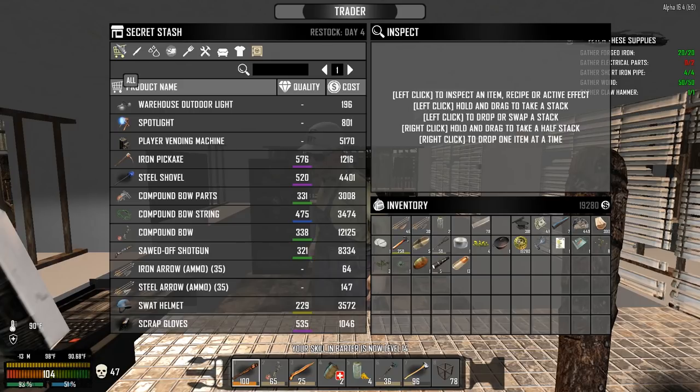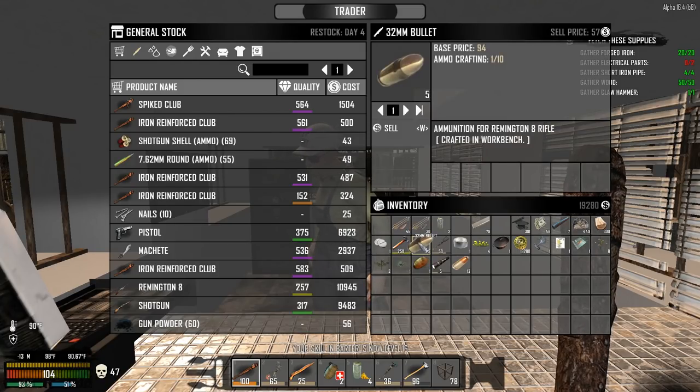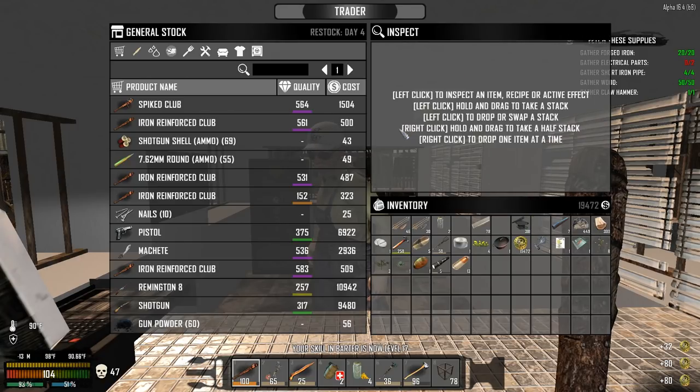The SWAT helmet too! I've got 18, 19,000 dukes — holy moly! I'm not gonna sell any bullets because I probably shouldn't. We're up to almost 20,000 dukes — that is just wonderful. Now let's check ammo and weapons.